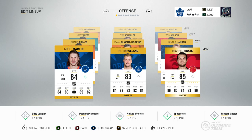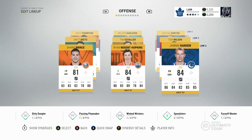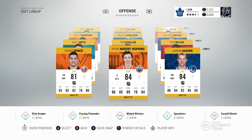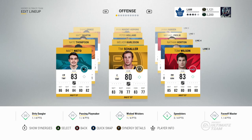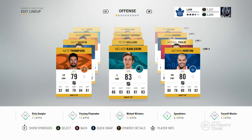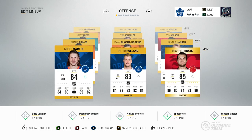On the first line we got Matt Martin, Peter Holland, and Michael Frolik — one of the new pickups. On the second line, Yannick Hansen alongside Ryan Nugent-Hopkins and Shane Prince. On the third line, Matt Nieto, Tim Schaller, and Tom Wilson, one of the pickups from the first game. On the fourth line we got Nathan Horton, Melker Carlson, and Nate Thompson.